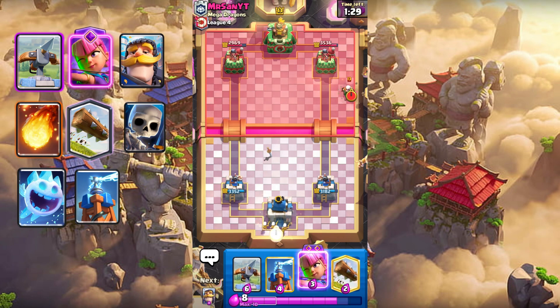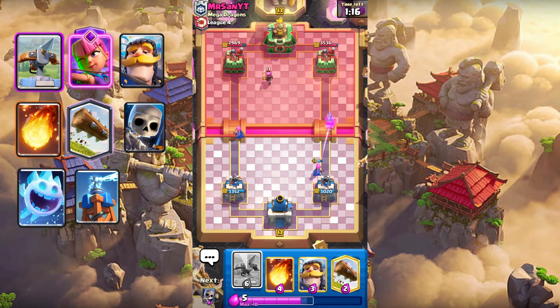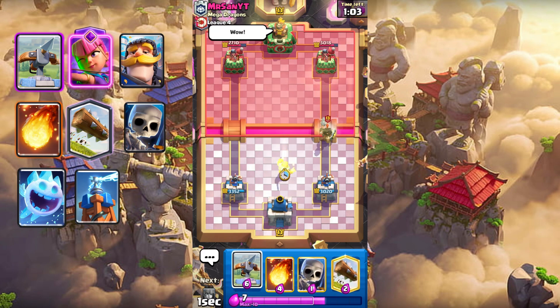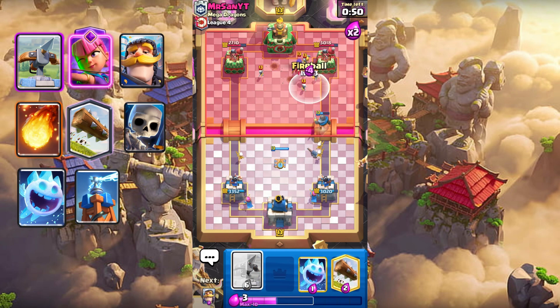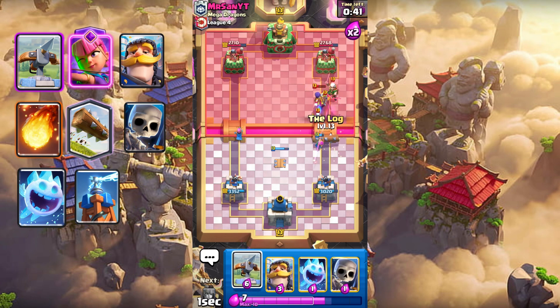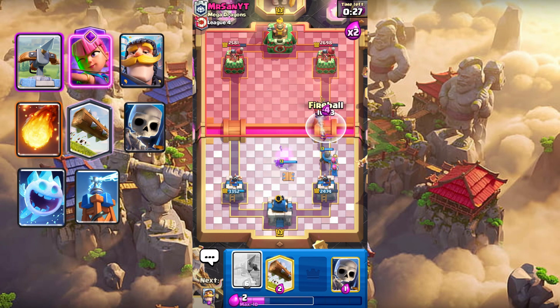Let's play Skeletons at the back and Evolved Altars. Tesla on the side. Ice Spirit to kill that Altar — good. Nice chip. Maybe Knight in the center. Skeletons at the back and Altars. Knight in, Tesla in the center, and Fireball the Witch. Let's Log. Maybe Knight at the back. Maybe Fireball the Firecracker.